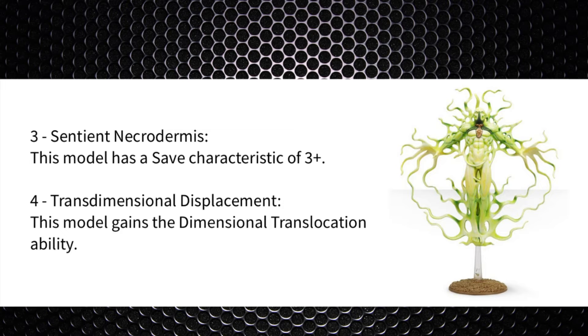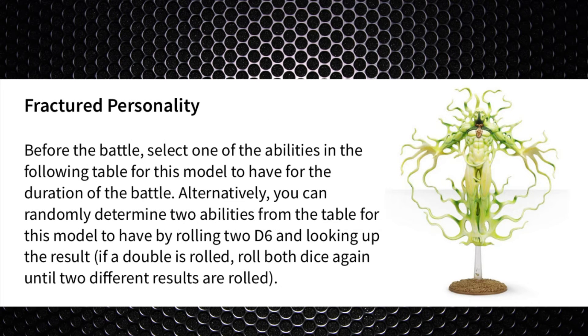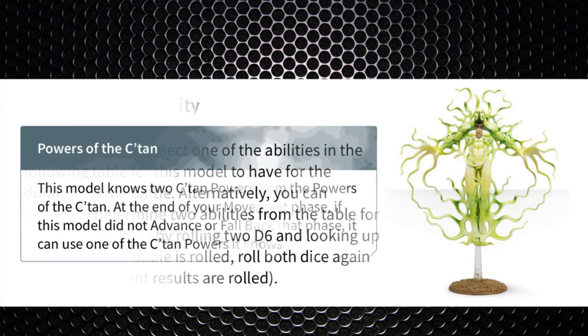Third, Sentinel Necrodermis gives him a 3+ save instead of 4+, matching what the Void Dragon has. Fourth, Transdimensional Displacement grants the dimensional translocation ability — effectively deep strike, an ability only the Deceiver normally has — getting him up the board early without risking turn-one wounds. Fifth, Untamed Power gives one extra attack and bumps strength to 7, matching the Nightbringer. Sixth, Writhing Worldscape: at the start of the morale phase, roll a d6 for each enemy unit in engagement range on a 4+, that unit suffers one mortal wound, and units charging this model subtract 2 from their charge rolls. All are decent options; personally I favour Cosmic Tyrant for the extra C'tan power.